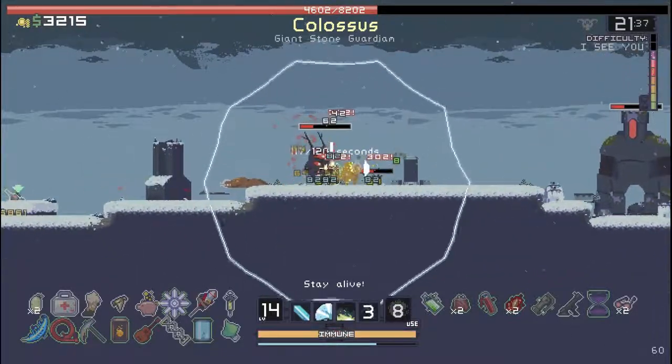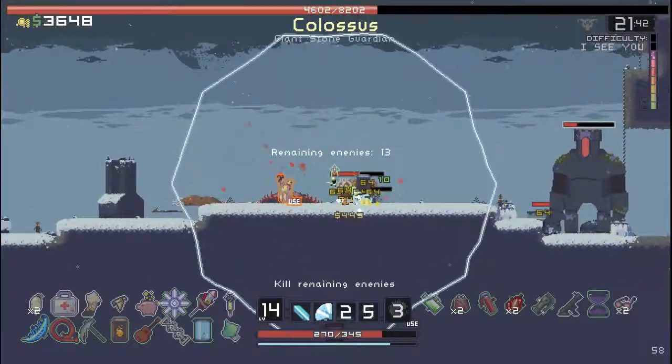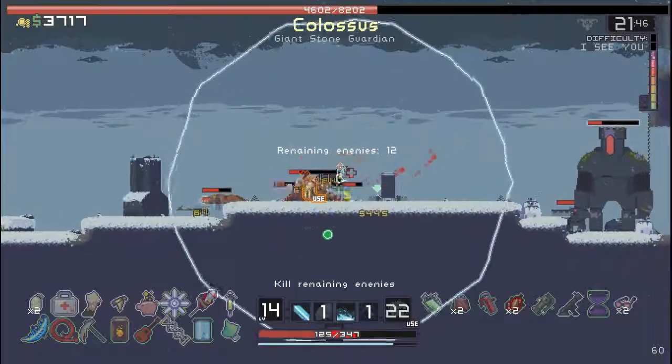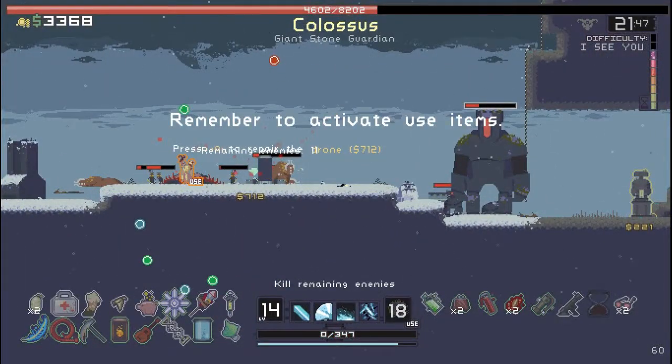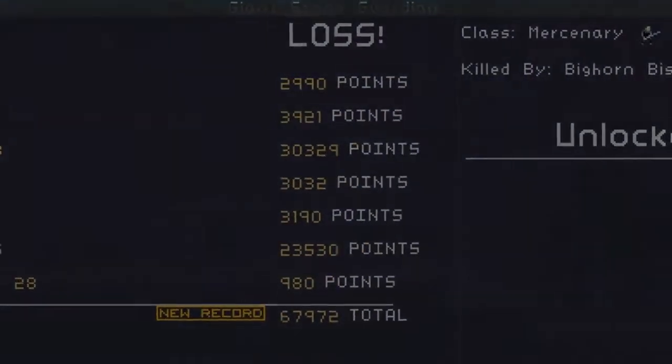Elite enemies will start to spawn — coloured enemies with special powers such as the ability to shoot missiles or electrocute you simply by being near. Eventually, bosses will start to spawn as often as regular enemies, and you may even reach the point where you have elite bosses. Risk of Rain is not, by any means, an easy game.